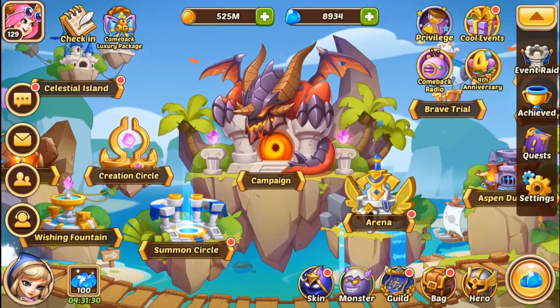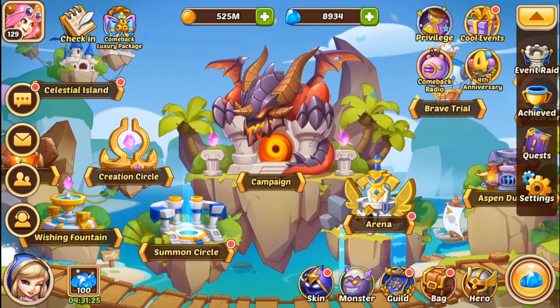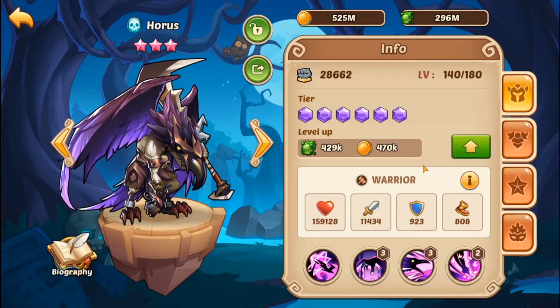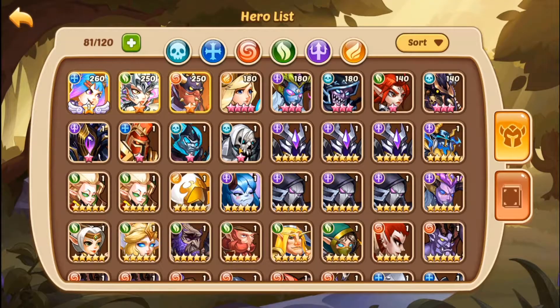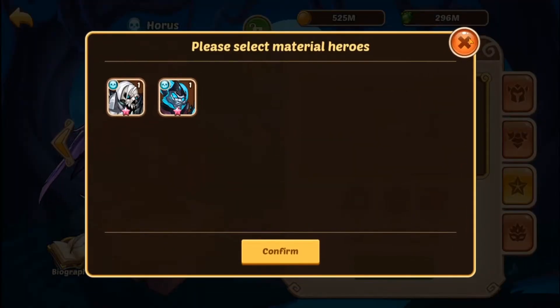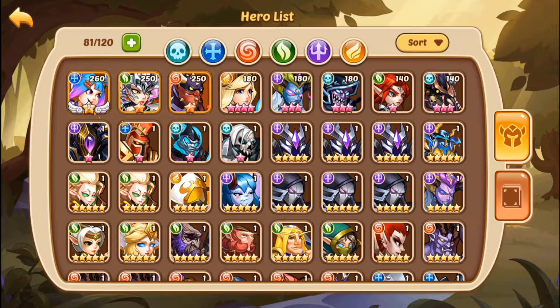Again, the decision we have to make is whether or not to — you know what, why not go big or go home? We just got back. We have an eight-star Horus. What do we need to get him to nine? We're going to need a Horus copy. We've got a six-star, easy peasy. We're going to need more five-stars, so we might do our grab so we can bring him up a little bit higher.